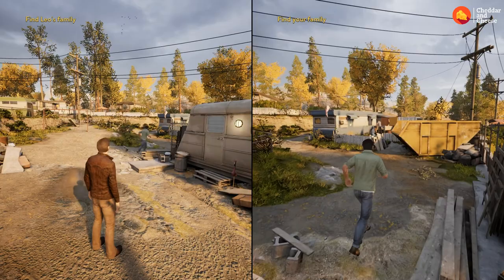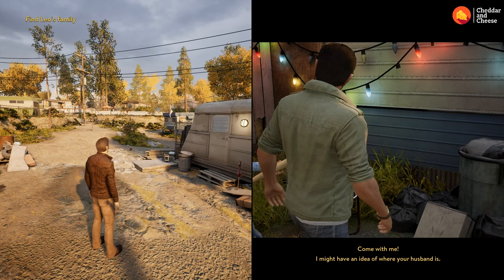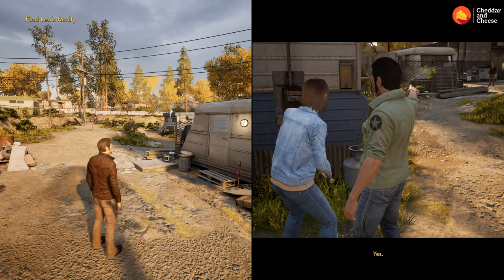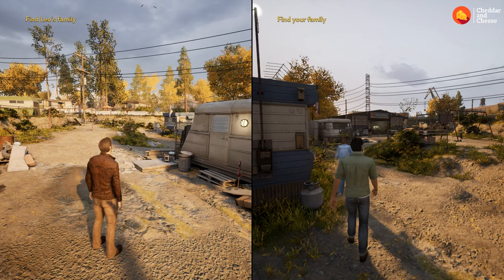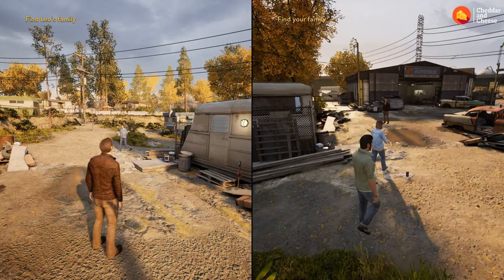To complete the achievement you now have to run all the way back and grass on him — tell her he's been playing away. She'll then come with you to the trailer. 'You see that trailer over there? Yes — all yours. Oh, he's gonna get it now.' Roughly between now and when she bangs on the door to confront him, the achievement will show itself — all done and dusted.